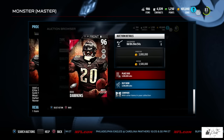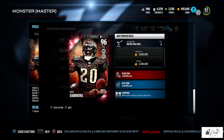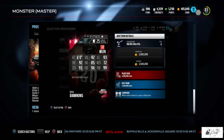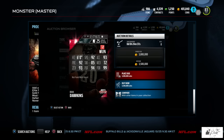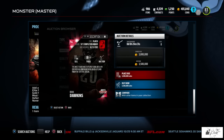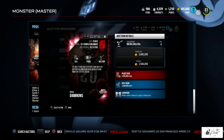Now let's take a look at the 96 overall Most Feared Brian Dawkins. His stats include 99 hit power, 94 pursuit, 93 acceleration, 93 zone coverage, 92 speed, 92 play recognition, and 85 tackling — plus 9 to man defense and plus 9 to run stuff.